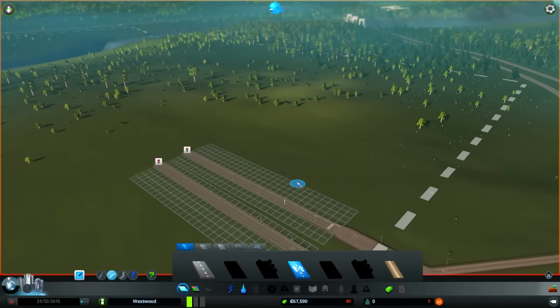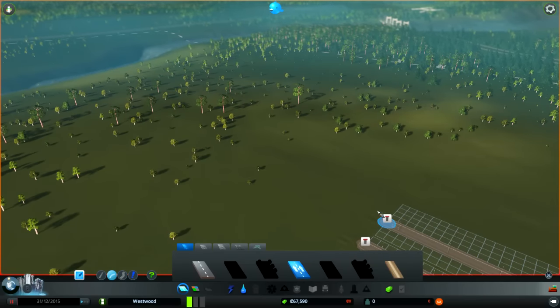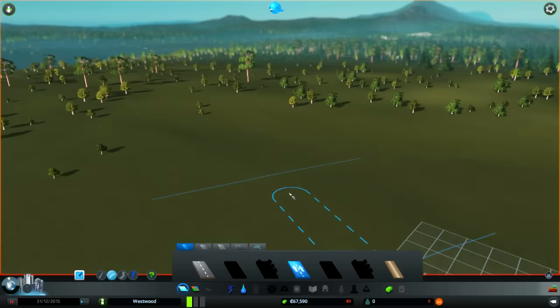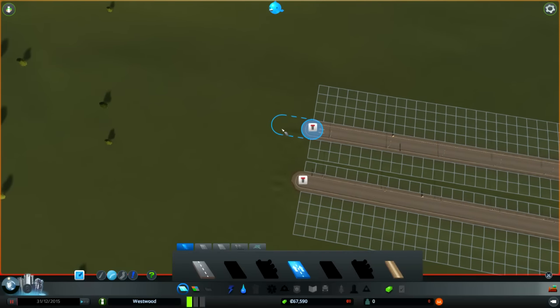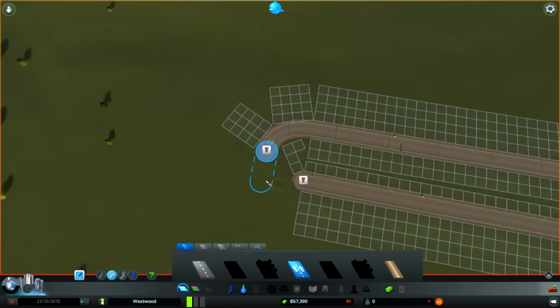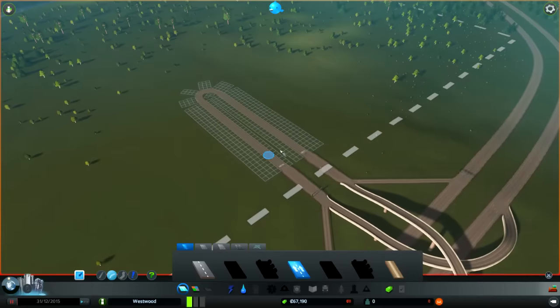Now we need some curvy stuff, because all straight roads are boring. So if I go to there, and there, something like that, and then we go there, and there. Yeah, we'll take that. That's an okay start.